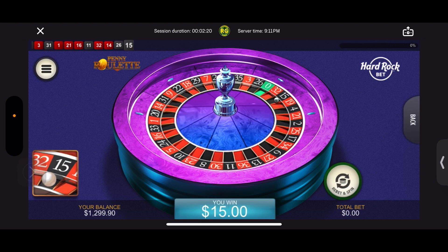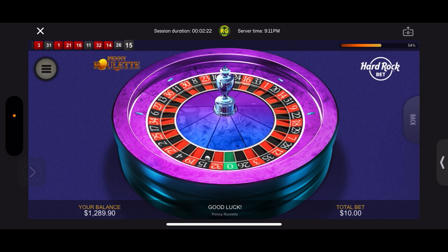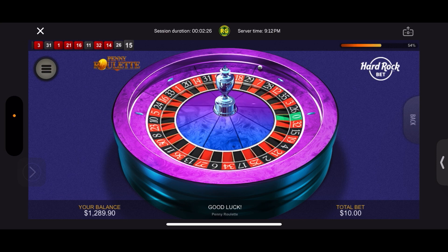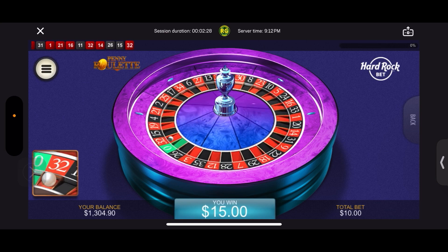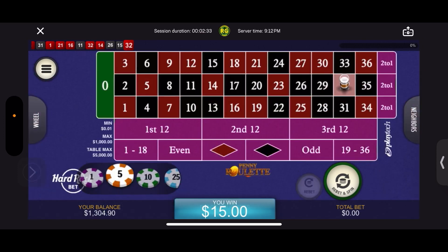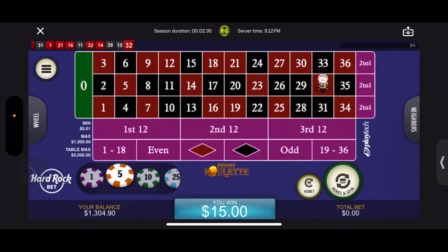15 black odd — you win. Let's do the same bet again. 32 red even — you win. I was going to start off with ten dollars this time; I should have, would have been up 20 bucks. Let's spin again, exact same bet.